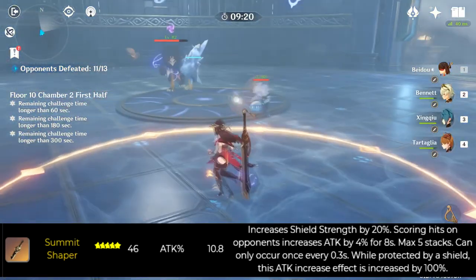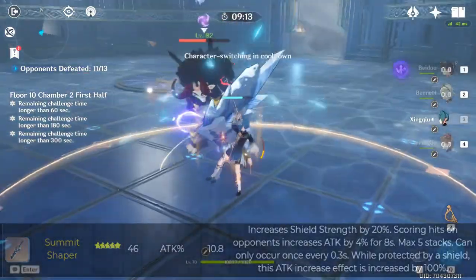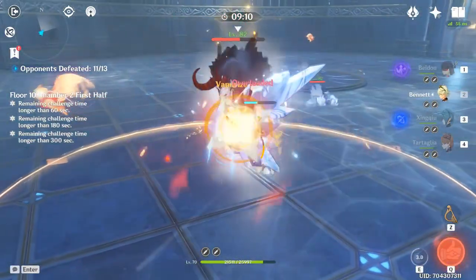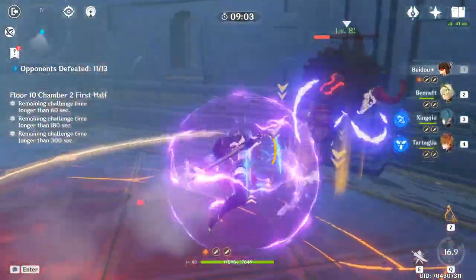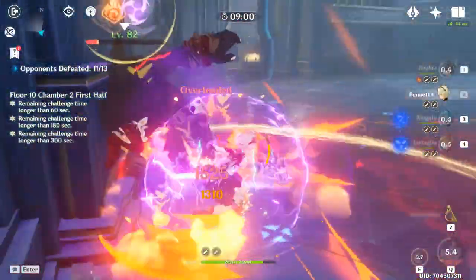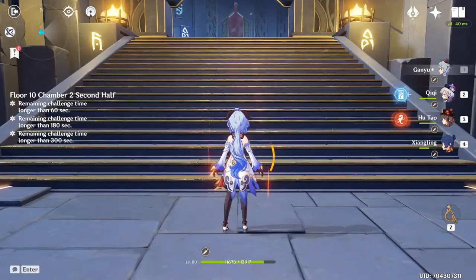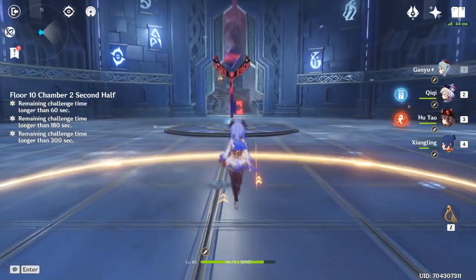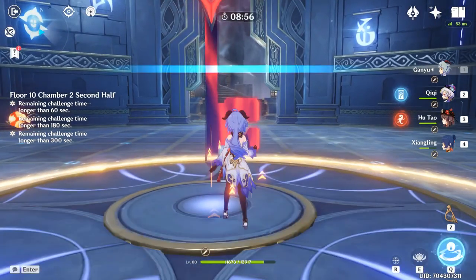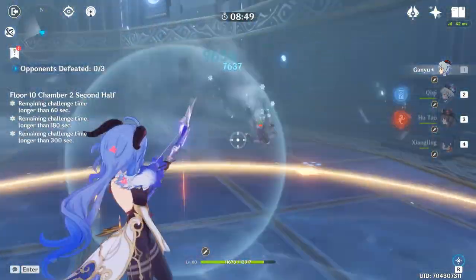The other 5-star weapon is Memory of Dust. Same effect as Summit Shaper — attack percent, increased shield strength, and extra attack while shielded. It could be okay on Yanfei, because if you're pulling on the Zhongli banner and you get Memory of Dust as well, it could work for her. However, I believe better weapons are out there, like Lost Prayer to the Sacred Winds or Skyward Atlas — both much better. Lost Prayer has crit rate, Skyward Atlas has higher base attack. Personally I prefer those two, but if you end up with Memory of Dust, you could use it on Yanfei and it would be all right.